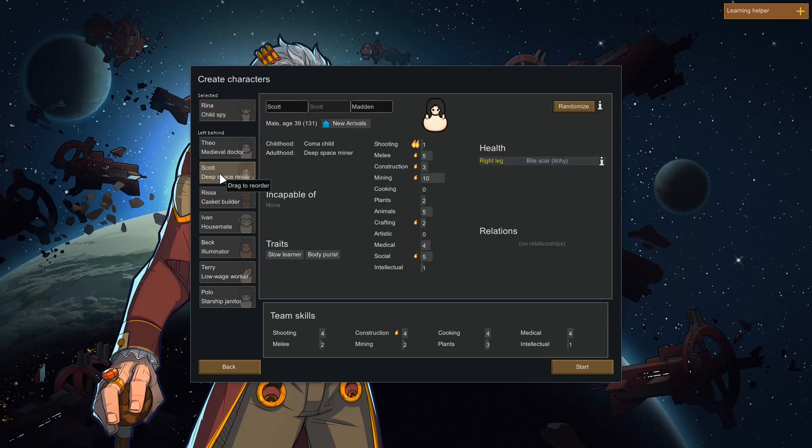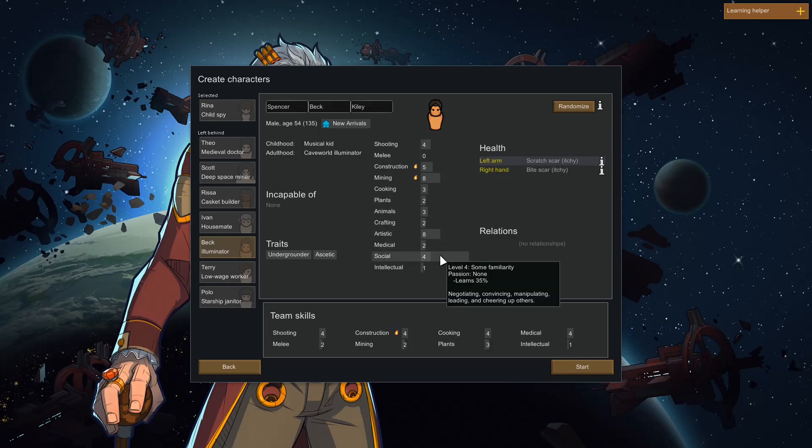Scott. Flow learner. Body purist. He can... Yep. Psychically dull. See, that's quite useful. Trigger happy and gay. A basket builder. Apprentice oracle. No shooting skill. Melee. Construction. Mining. Cooking. Medical. Social. Intellectual. He's got a bad back, though. And speaking from experience, if you do have a bad back at some point, it's horrible. His left foot. Lots of pain. And he's got a chemical interest. An illuminator. So it's only 2% pain. Shooting. Construction. Mining. Plants. Again, are rubbish. Artistic. Medical. Crafting two.